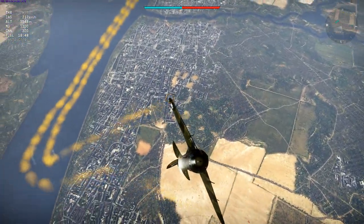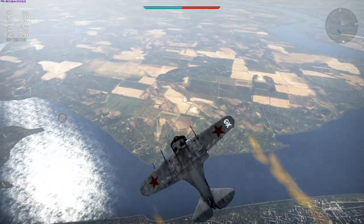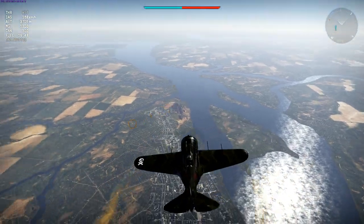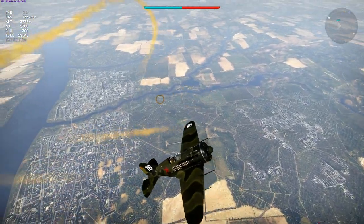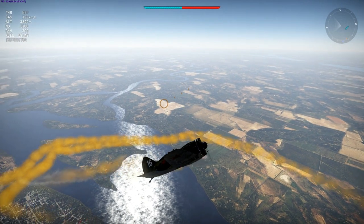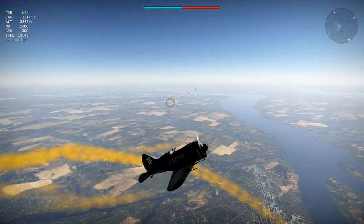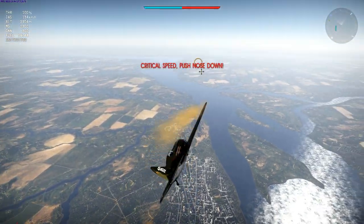Testing the rudder and elevator, the elevator is totally dominant to the point where I totally lost my attempt to pull off a climbing spiral. At a slightly slower speed the elevator is less dominant, and I'm able to perform a climbing spiral. Around very low speeds the elevator and rudder seem roughly in balance, but the plane's not turning tightly at all, not climbing a great deal either - it's basically just hanging in the air.